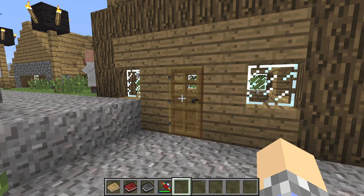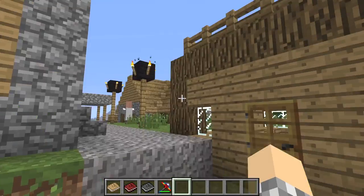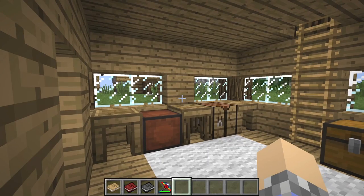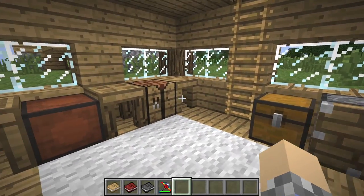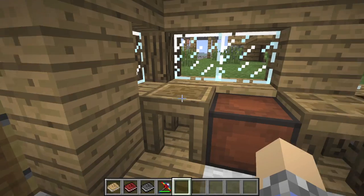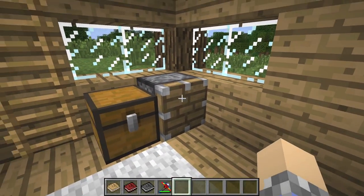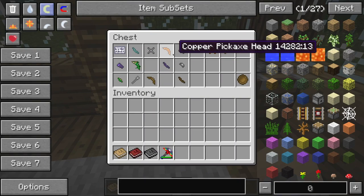Let's start with this one. Now I know what you're thinking — this looks just like any other house in any other village. And you're right, it is just a regular house in a regular village, but it's what's inside that's important. This is a Tinker's Construct house. These spawn randomly in villages; I've never been to a village that didn't have one. It has everything you need to get started: a tool station, a pattern chest with patterns, a part builder, a stencil table, a piston for knockback, and a chest with starter items.